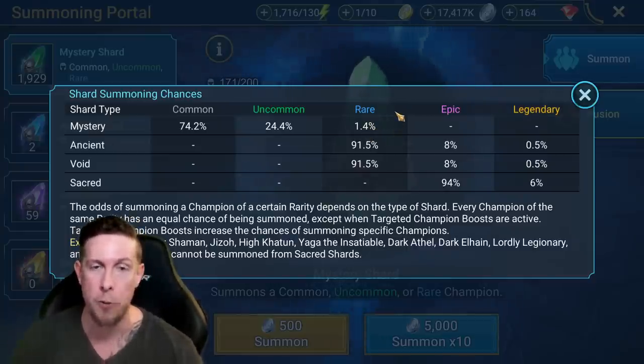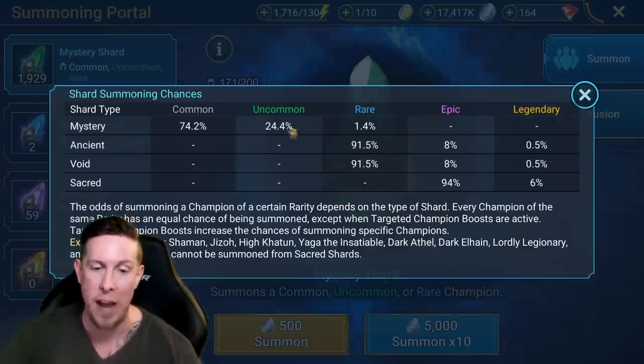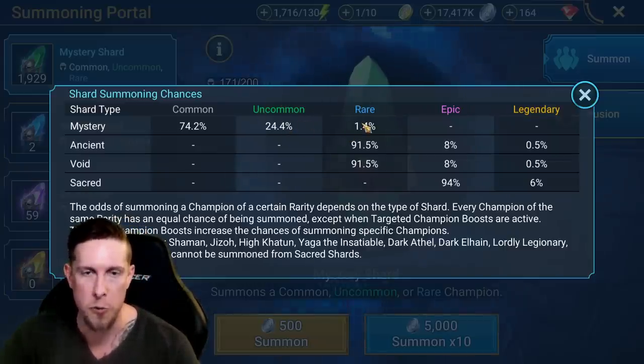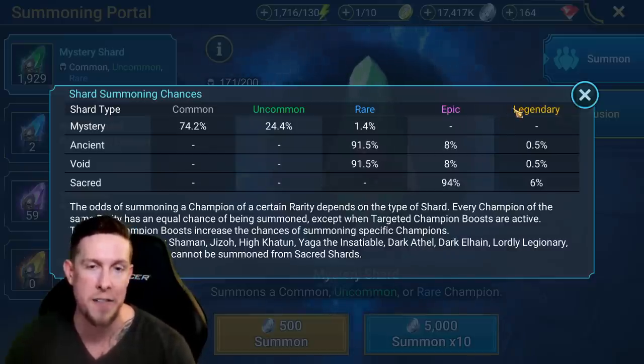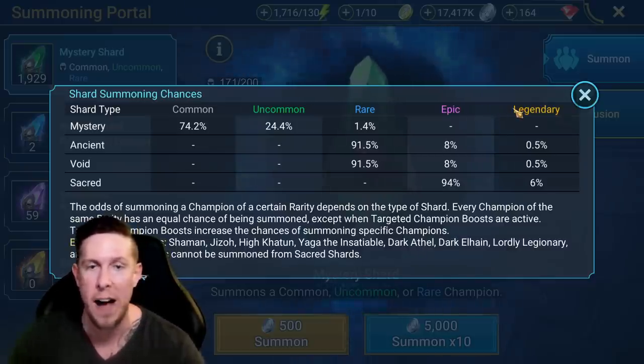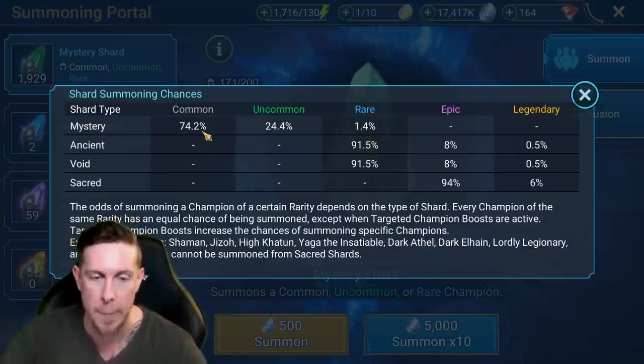Common champions are automatically rank one, one star. Uncommon champions are automatically rank two, two stars. Rares are three stars. Epics are four stars. And legendaries are always already five stars when you pull them — they're already a five star champion. So it takes a little bit longer to level up rare, uncommon, and common champions.